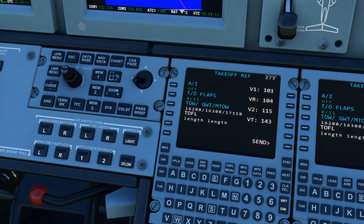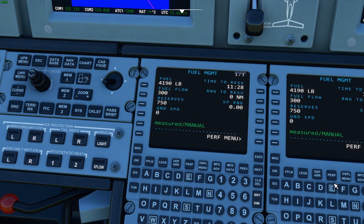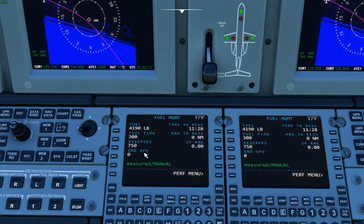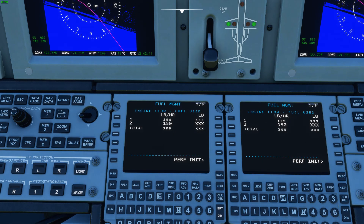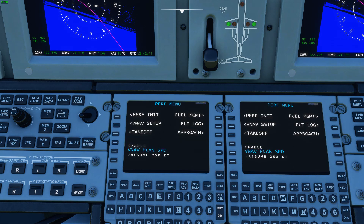The fuel management page is working right now. It shows our current fuel flow at 300 pounds per hour total — 150 per side. Our reserves are set at 750 pounds, and our time to reserve at idle is 11 hours 28 minutes. We have no ground speed right now so range to reserve and specific range are zero, but once we're in the air those update. Engine fuel flow also works, though the fuel-used log since engine start is not functioning yet but will be.